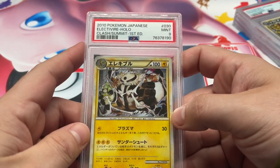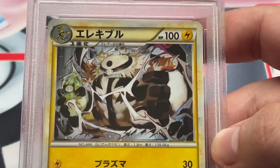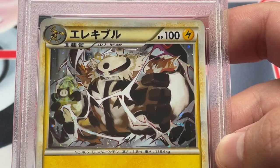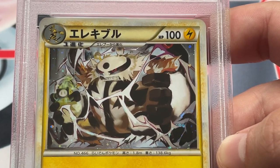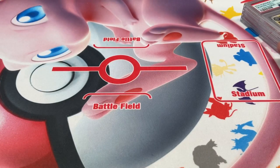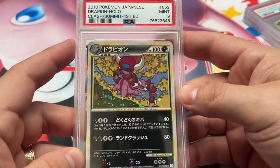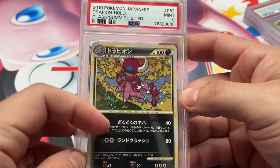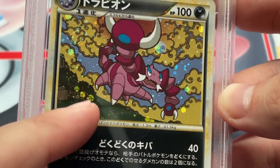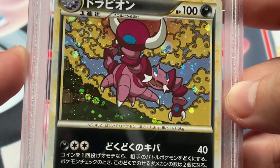Alright, we have Electivire, Clash of the Summit, 9 — a very angry looking one by Tokiya. He's got an outlet between his fingers and I don't know who he's generating electricity for, but he is much angry. We have Drapion, 9 — always liked this one too, Kazuki artwork. Let's zoom in on that — that orb actually kind of looks like a Poké Ball. Isn't that sweet? Never seen that before.